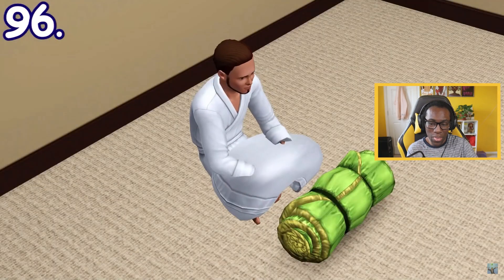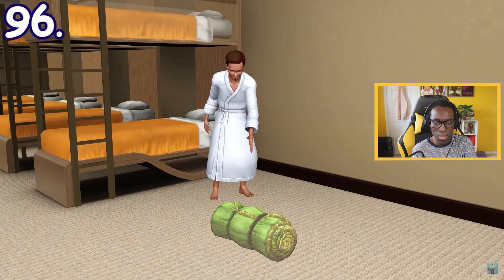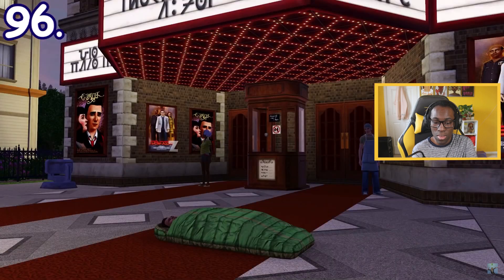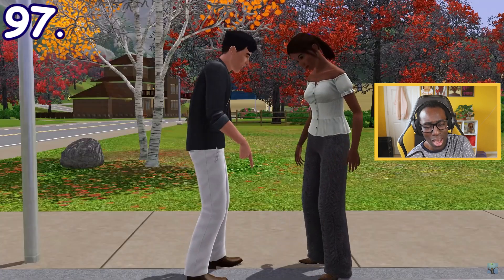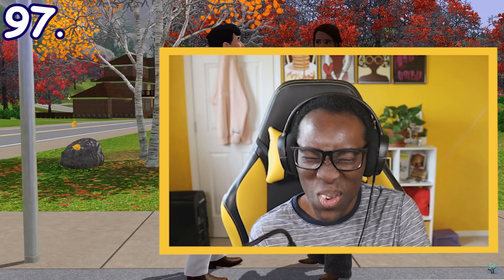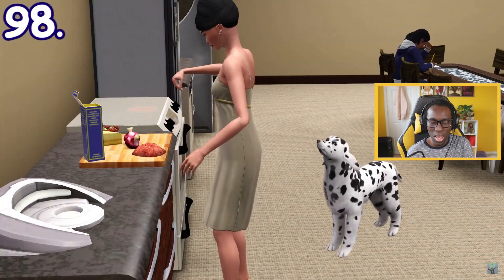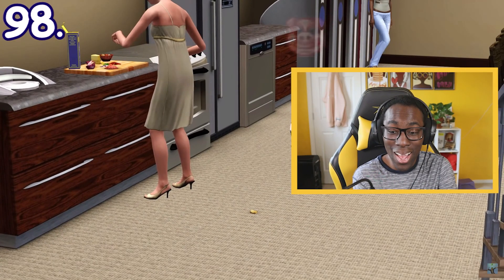Sims can buy a sleeping bag in The Sims 3 Generations, and they are portable, meaning your Sim can sleep virtually everywhere. Sims with a daredevil trait can disgust other Sims by eating random junk from the ground right in front of them. When your Sim is cooking and a pet is watching, you can throw a scrap of the food you're cooking to the ground so the pet can eat it.